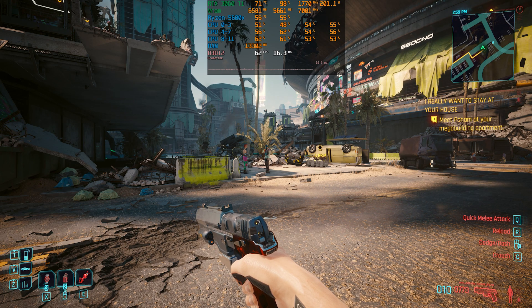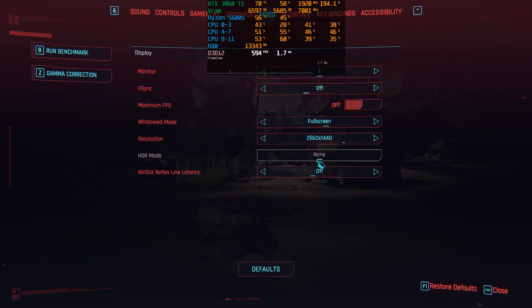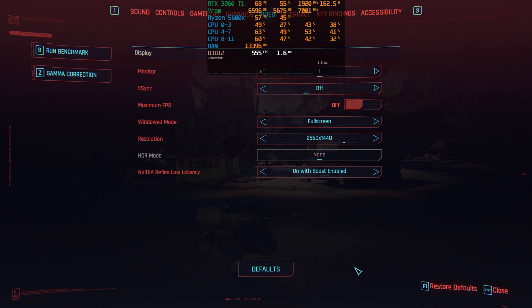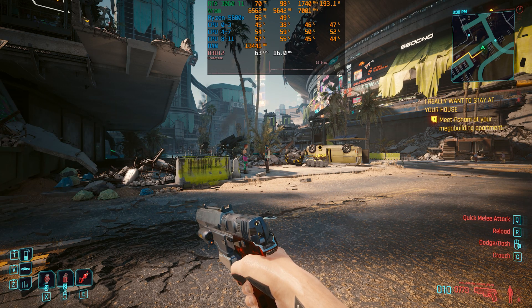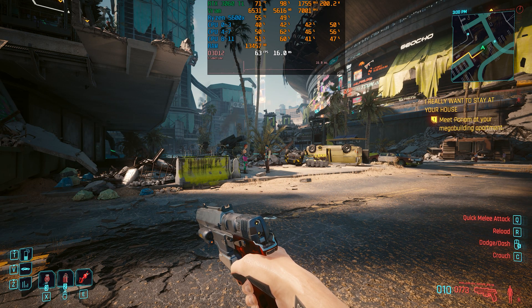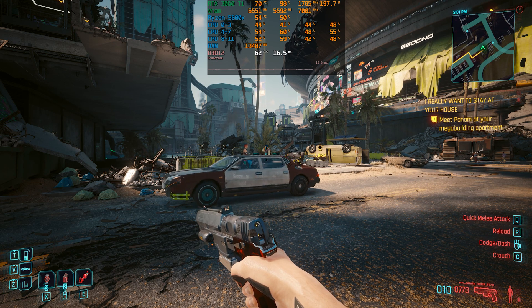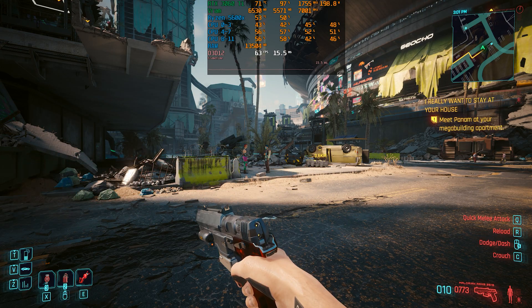To provide a point of comparison, with Cyberpunk 2077 we can see that enabling Reflex in that game doesn't have any impact on frame times or performance. So something is not right with Reflex in Horizon Forbidden West. I'm not sure if it's just certain systems or GPUs that have this issue, so I want you to tell me in the comments down below if you are experiencing the same behavior when enabling Reflex.